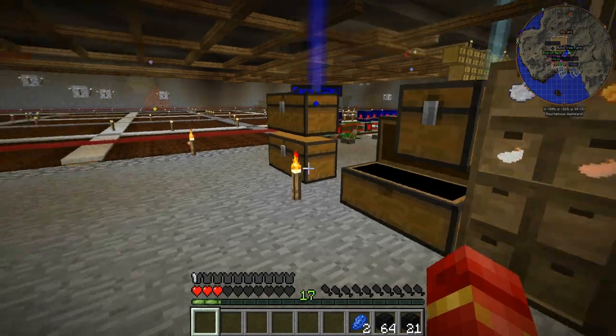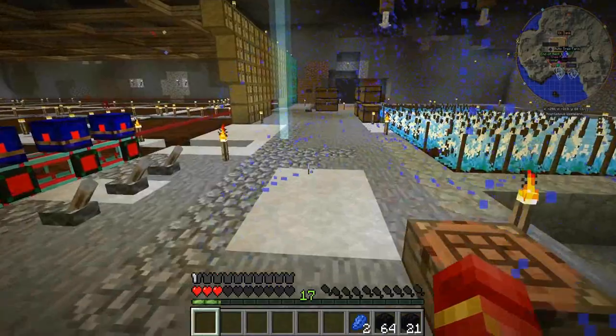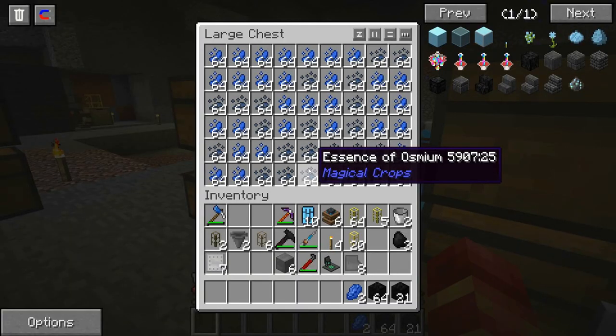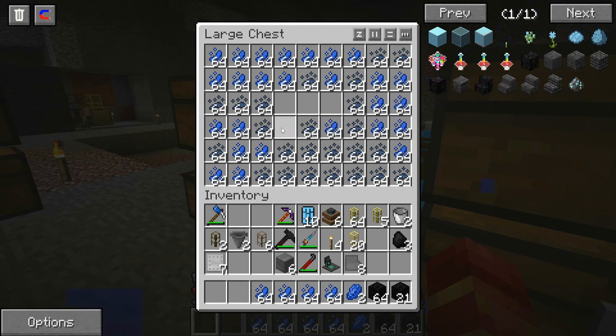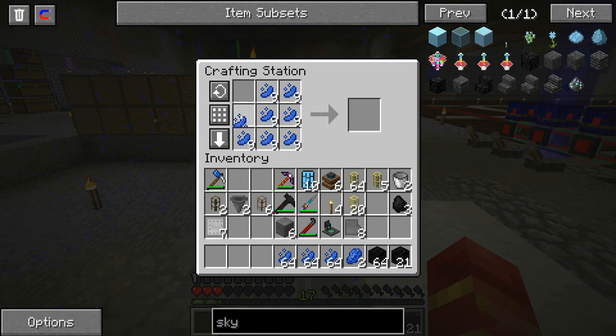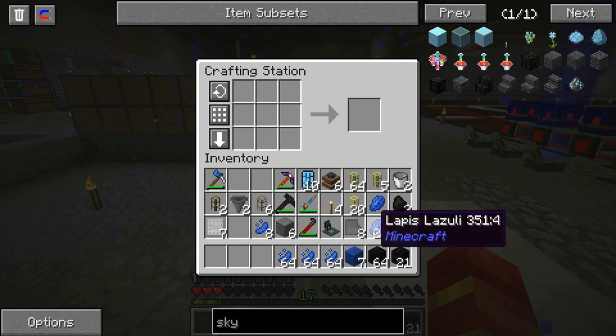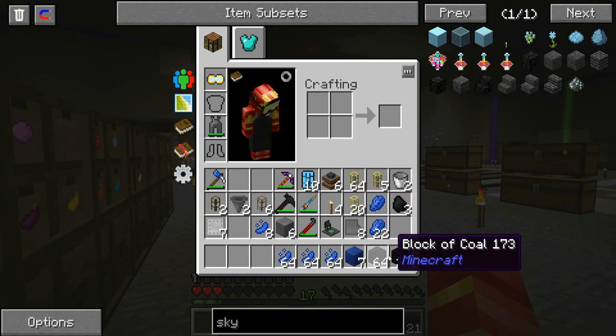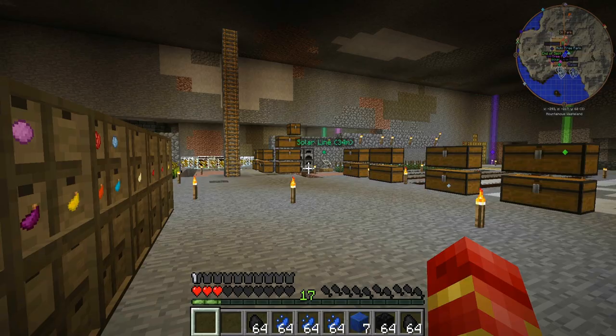I think we had lapis essence over here — we might be going low on lapis. But I think we have the means to make the actual plate itself. We just need mana steel.